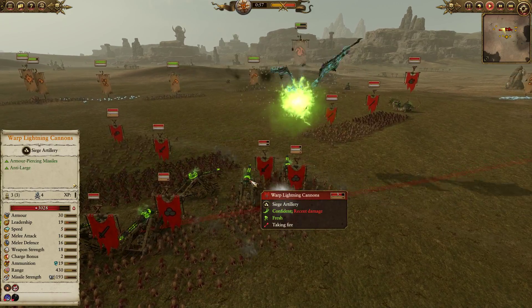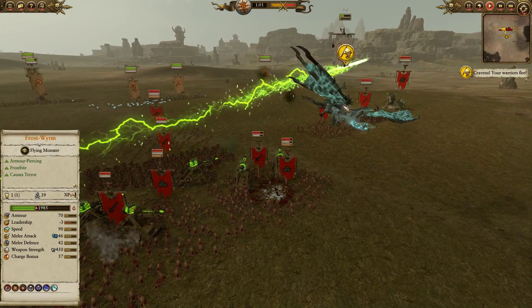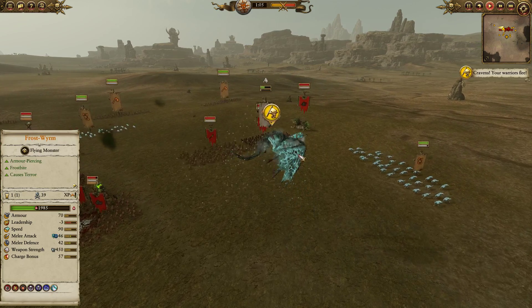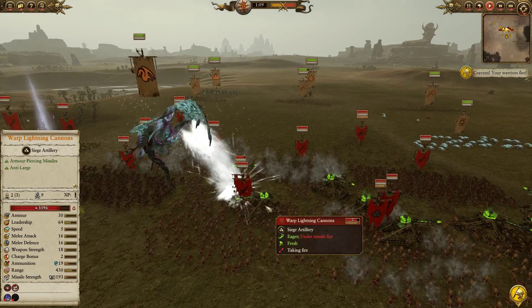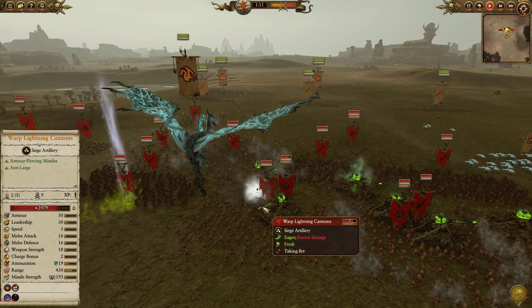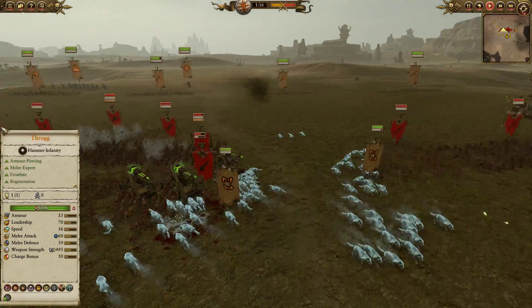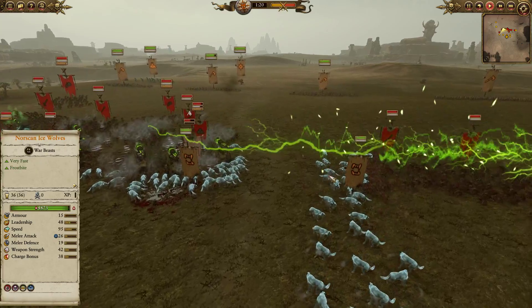In comes a breath attack trying to snipe out one of the Warp Lightning Cannons, but it does survive — hitting the crew instead. One Frost Worm has already been forced off the field, a relatively expensive beast especially with that chevron. The other one goes in again for a Warp Lightning Cannon and destroys an artillery piece this time, getting better value as the Norscan Ice Wolves come in and one unit finds a gap in the Skaven front line.